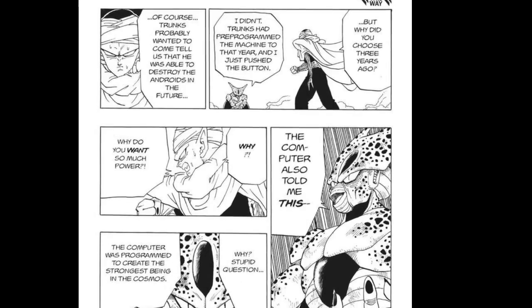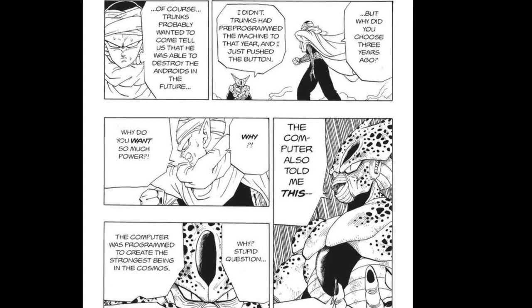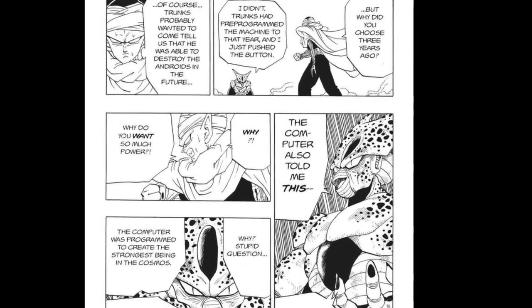Cell didn't even choose the timeline himself — he just saw it was already pre-programmed and pushed the button. So we have three Cells: present Cell killed by Krillin, future Cell killed by Trunks, and further future Cell killed by Super Saiyan 2 Gohan. And we have three Trunks: present Trunks who is baby Trunks and becomes kid Trunks in the Buu Saga, future Trunks, and further future Trunks who we never see — we just know he was killed by Cell.